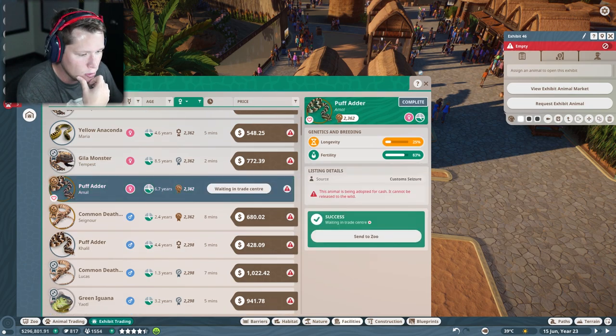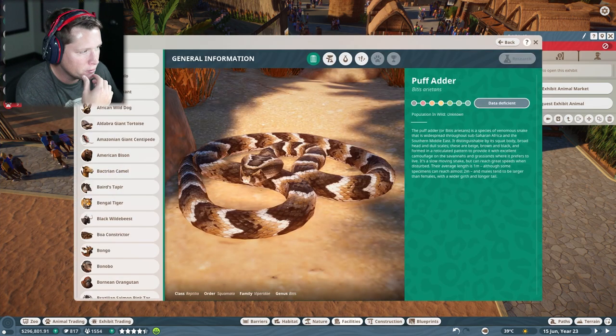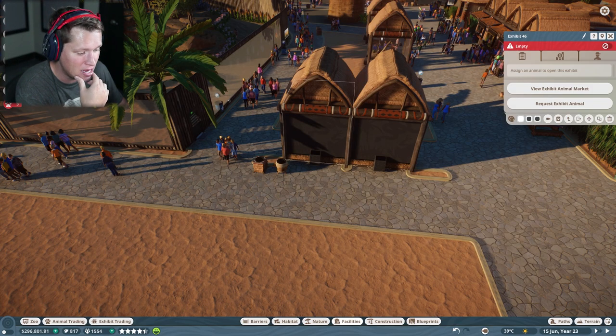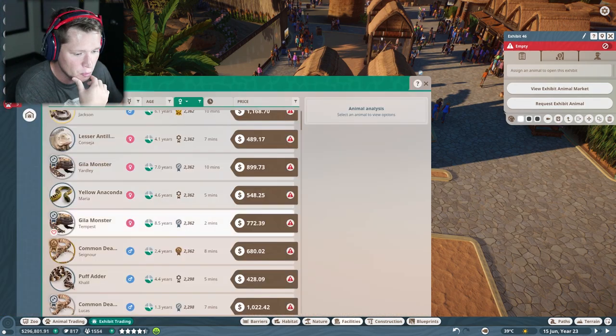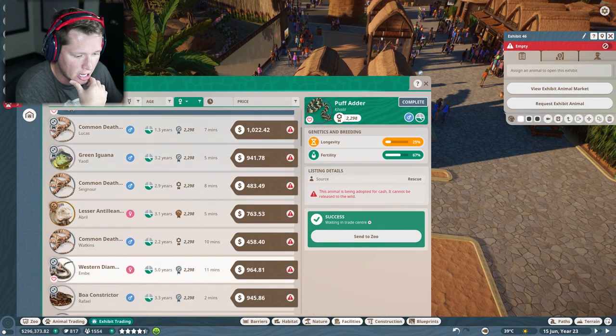Can we put two puff adders in the same exhibit? Let me check the Zoopedia. We can put two puff adders in there, so we can make some baby snakes! I'm down for it. We want a male puff adder — going ahead and adopting him. We can have up to five.